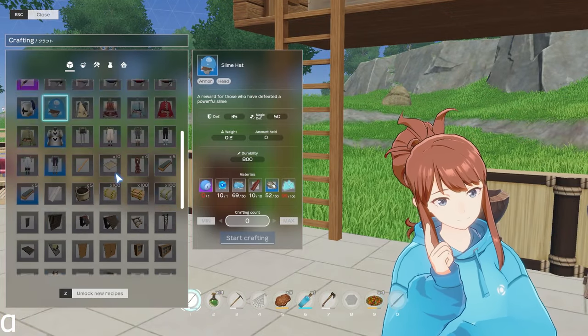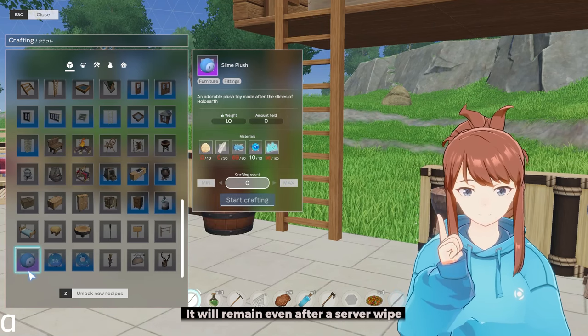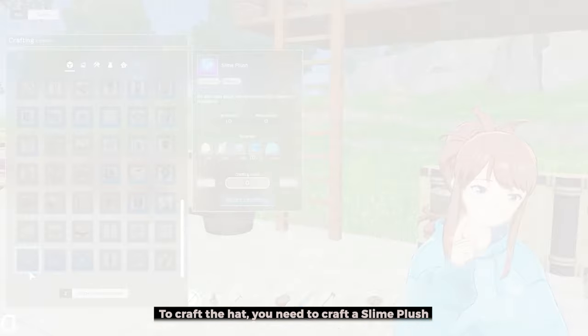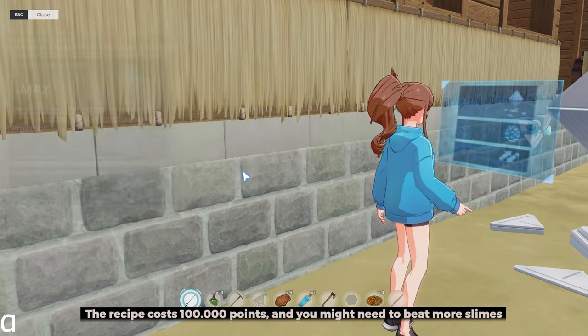They've added a slime hat, which is a permanent item that you can use anywhere in the game — it will remain even after a server wipe. To craft the hat, you need to craft a slime plush. The recipe costs 100,000 points, and you might need to beat more slimes.